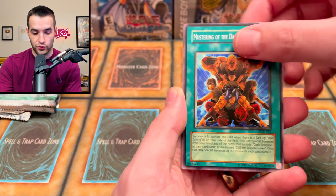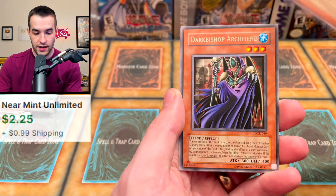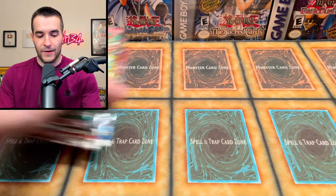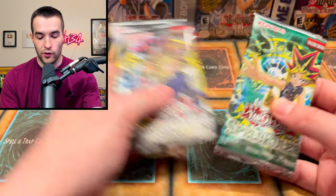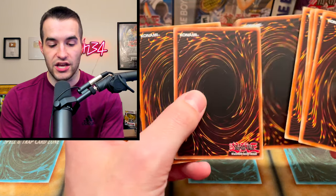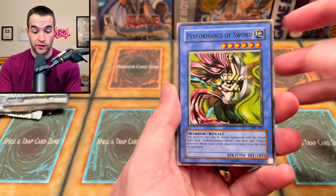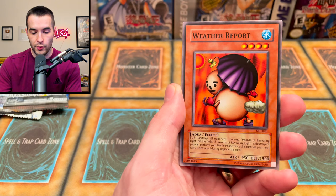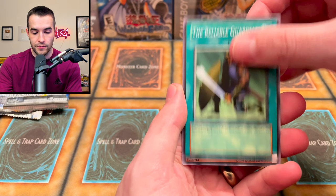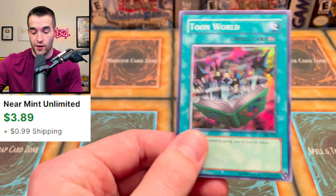First pack of the original Legendary Collection — Dark Crisis. We got an ultra rare Tribute Guardian, Mustering of Dark Scorpions, Archfiend's Roar, Pandemonium, Watch Bear. Will this Dark Crisis provide us with something amazing? We pull Gakuto, Panda, Dark Bishop Archfiend, and Cat Kotatsu — no Skill Drain. Not the best start. Moving on to Spell Ruler — we need some luck here. We pull Karate Man and a Toon World super rare — there we go, something decent.